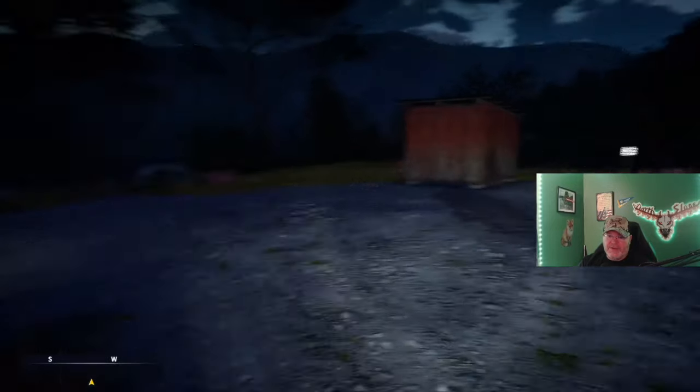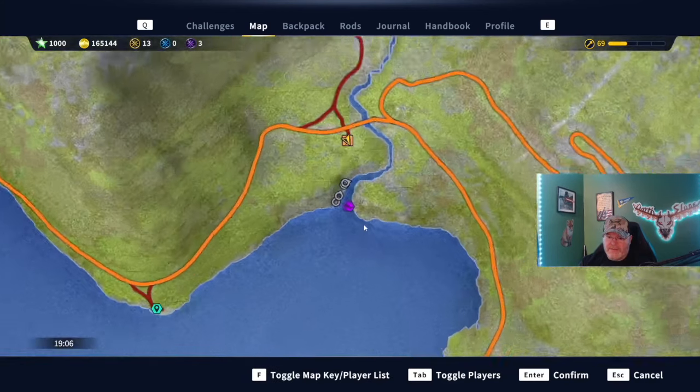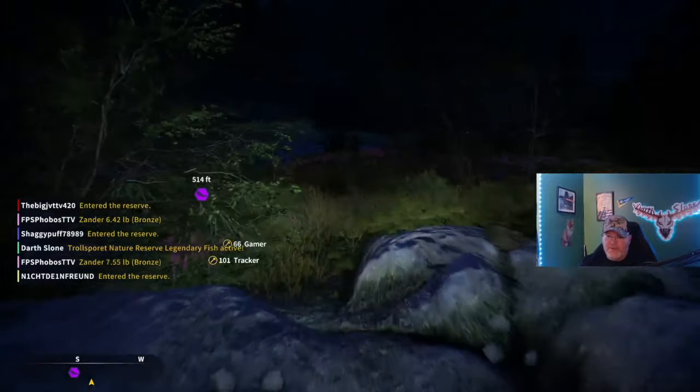I've had no issues with him — he's not that big of a fight at 21 pounds. So there are two fairly easy legendary tokens this week between Big Larry and Store Henrik. They definitely threw us a curveball this week.